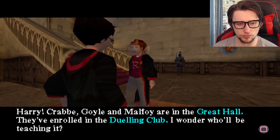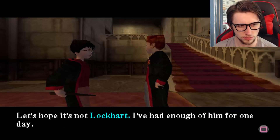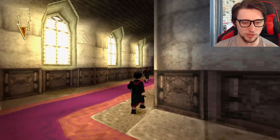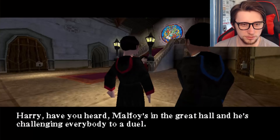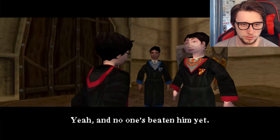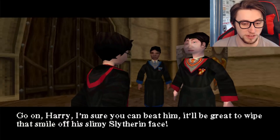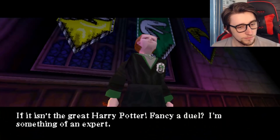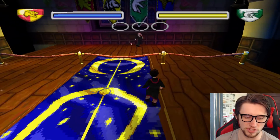Harry, Crabbe, Goyle and Malfoy are in the Great Hall — they've enrolled in the duelling club. I wonder who'll be teaching it. There's a duelling club? Mate, let me go and slap all of them up. I am the duelling king, the duelling behemoth, the undisputed heavyweight champion of the world. Call me Leon, because I'm unbeatable. Malfoy's in the Great Hall and he's challenging everybody to a duel, and no one's beaten him yet. Why don't you go in and duel with him, Harry? I hear you're pretty good.